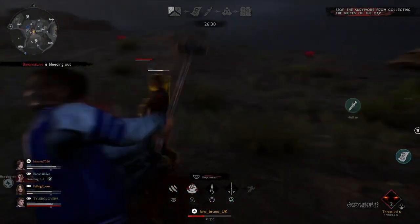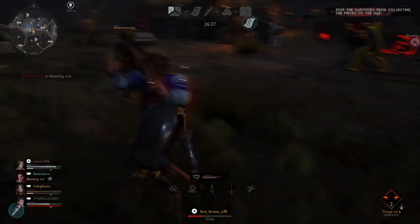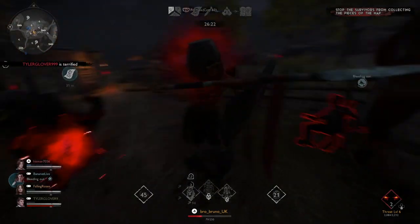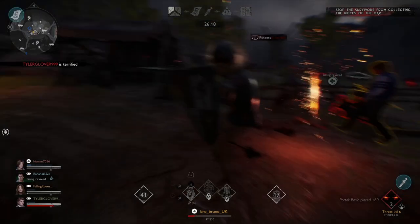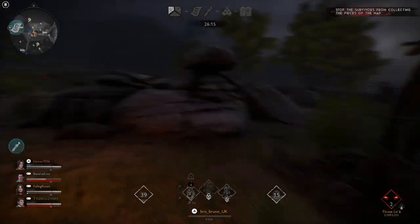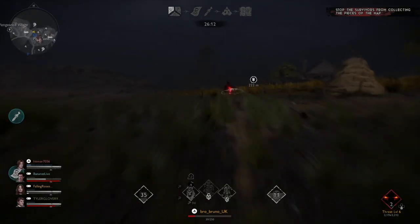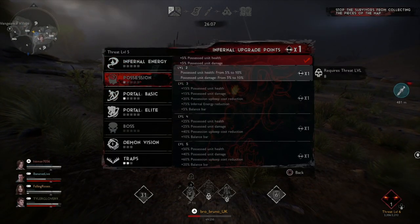Cheryl came with a cola in her hand — look at this combo, it's crazy. They're going to get him. Well, we got a bit more points here because we're down one. So let's start putting points in possession, and we want to get to level three for possession.